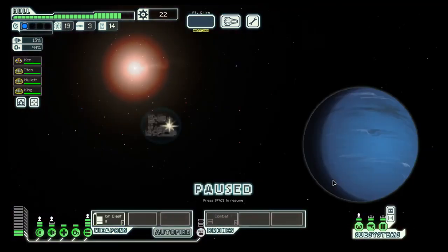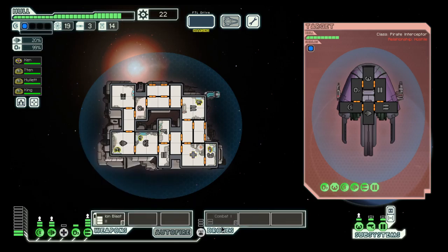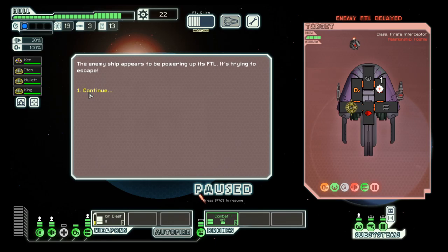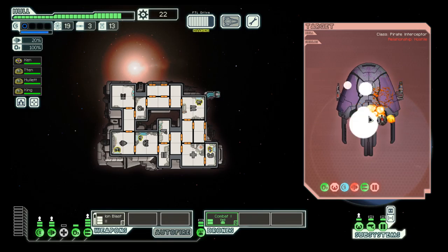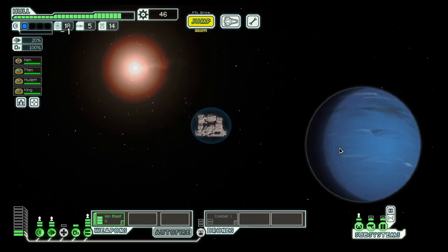Let's go here and then on to the exit. They have a pretty feisty weapon system. They want to get away but the engines are down, so hopefully one more hit. And on to the exit.